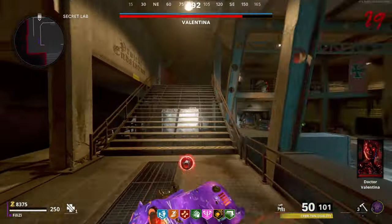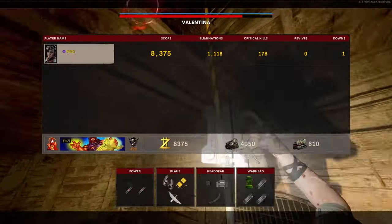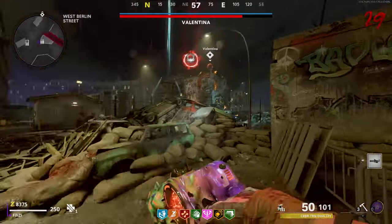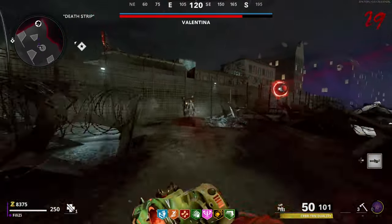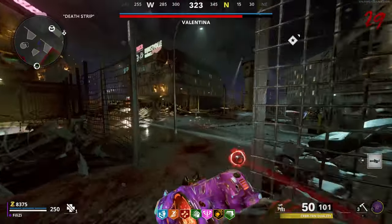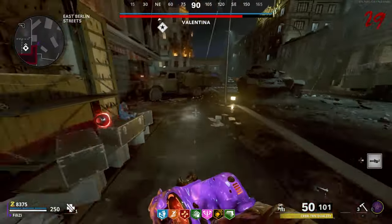Now we're going to the second zone wherever she wants to go. In this meantime you can go buy armor, or another death machine if you've used it. She will end up teleporting you but that doesn't really matter as you can just speedrun it. If you went down maybe you can go get more stuff. The second zone is on top of the building and I'll show you exactly what to do there.